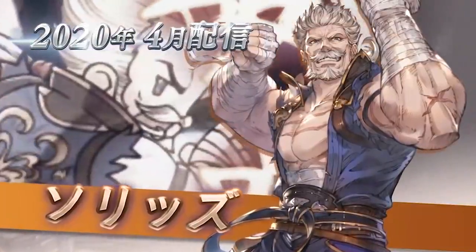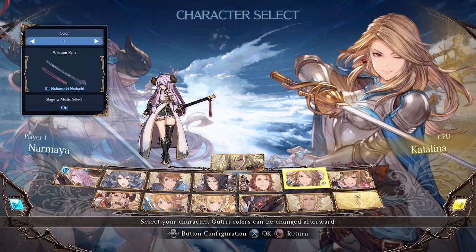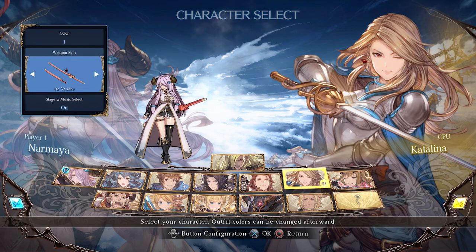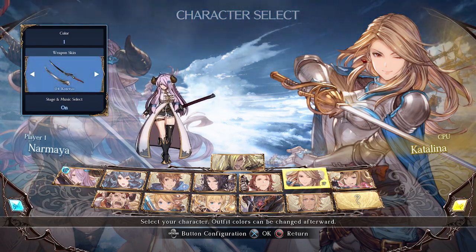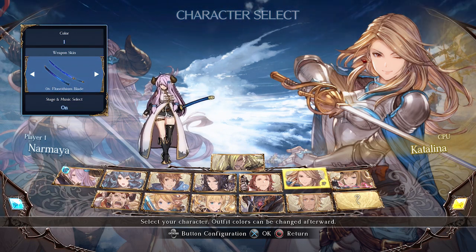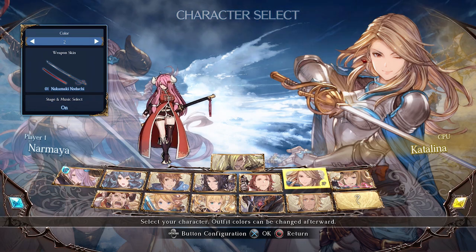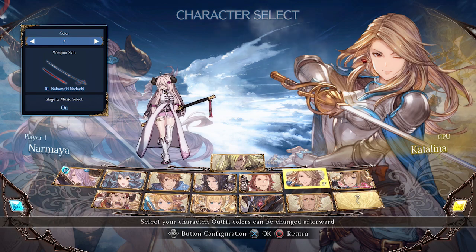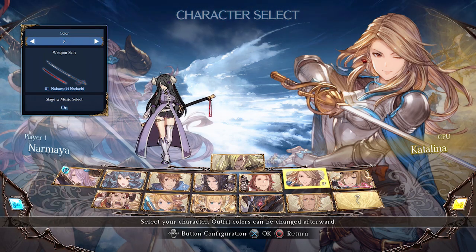The number pad notation makes it easier for me to explain the moves and the different normals and the different things that Narmaya has. First, I'm going to be showing you the weapon skins — I have all of them. And the colors, I only have 1 through 13, so if you want to see the other colors you can go ahead and click on another video because I don't have them.